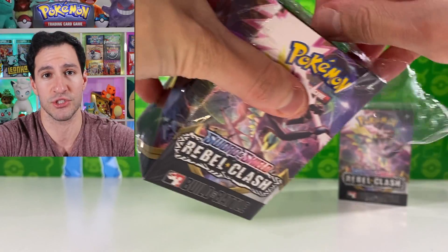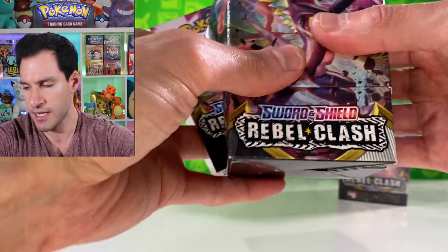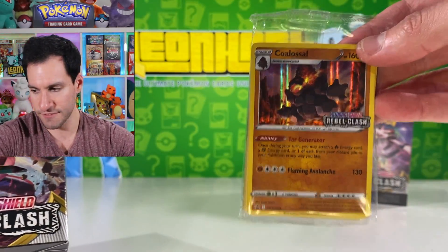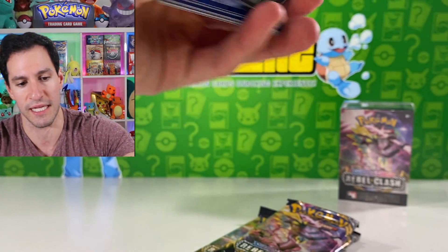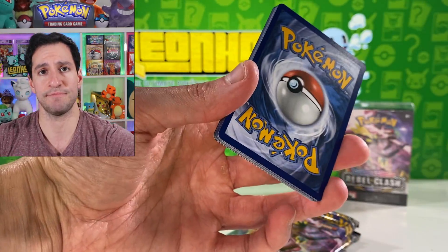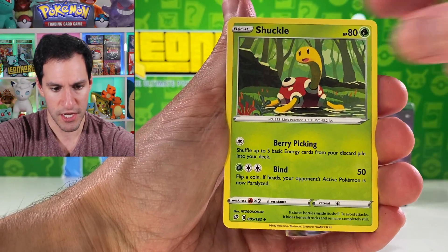We have three of the potential four promo cards now. There's always four — no more, no less. We're still missing one, so I won't show that anymore since we've now seen everything possible as far as the promo cards and the actual cards that come with the sleeves. Let's just think for a sec — I think I've said every energy type. Fighting energy — well, I guess I should have said lightning energy!